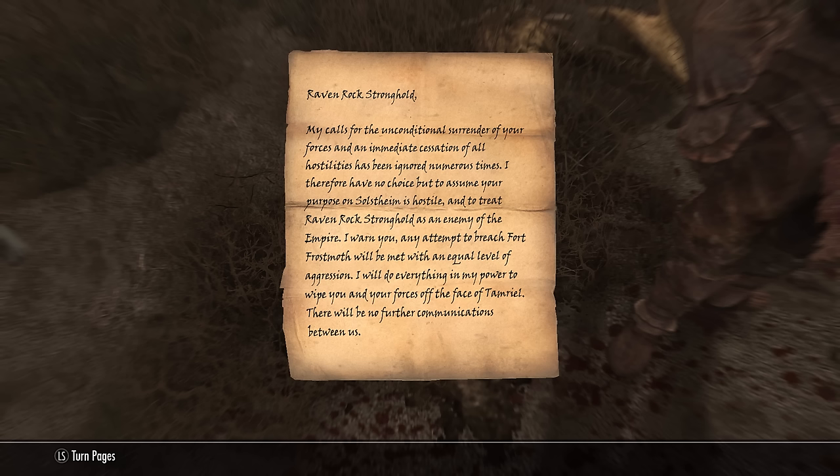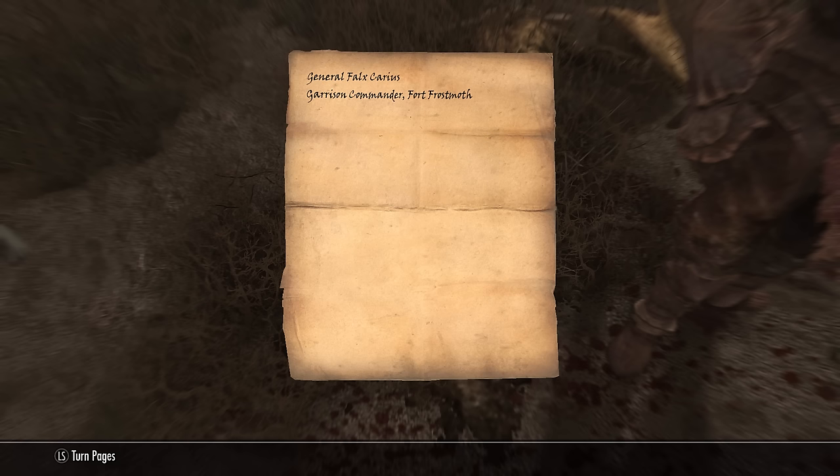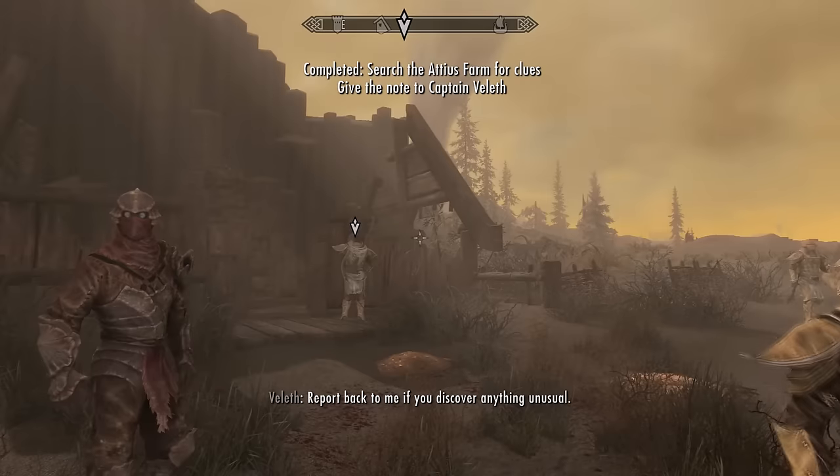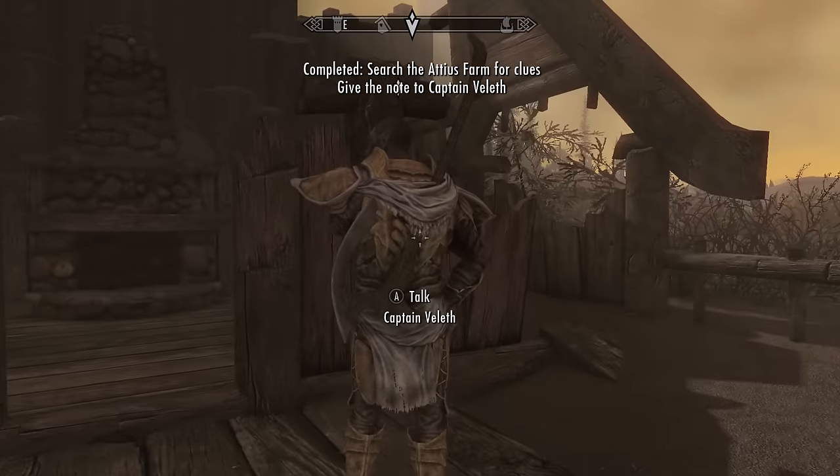The note reads: 'Raven Rock Stronghold — my call for the unconditional surrender of your forces and an immediate cessation of all hostilities has been ignored numerous times. I therefore have no choice but to assume your purpose on Solstheim is hostile and to treat Raven Rock Stronghold as an enemy of the empire. Any attempt to breach Fort Frostmoth will be met with an equal level of aggression. I will do everything in my power to wipe you and your forces off the face of Tamriel. There will be no further communication between us. — General Falcarius, Garrison Commander, Fort Frostmoth.' Sounds like this commander is an absolute savage. Let's show it to the captain. He asks: 'Have you found something?'